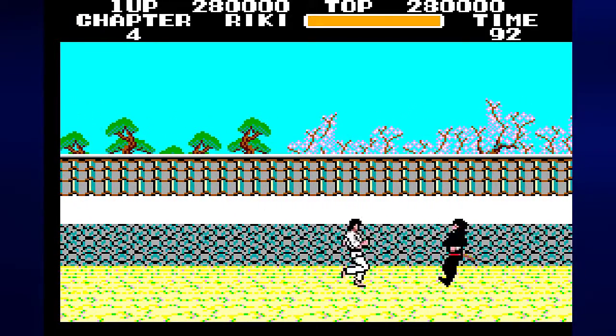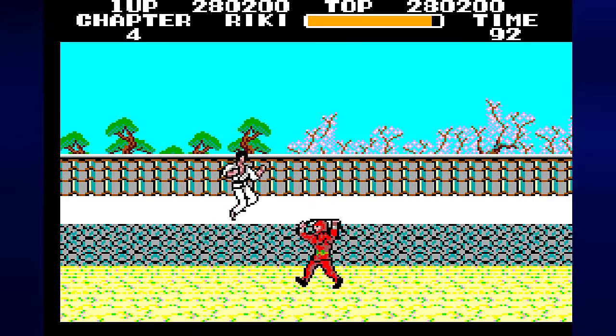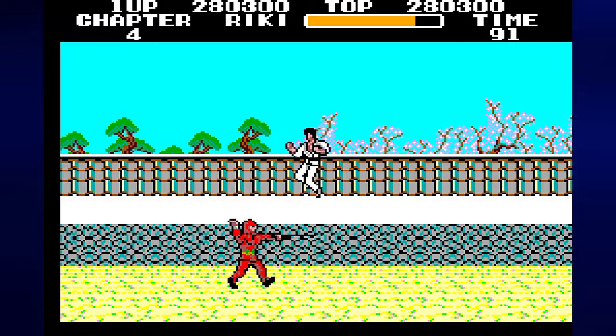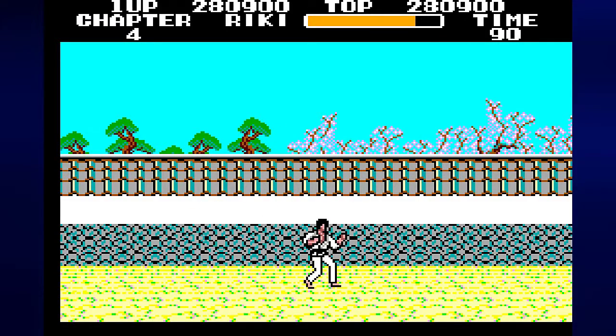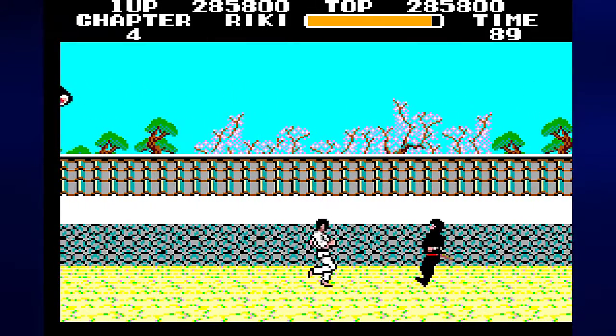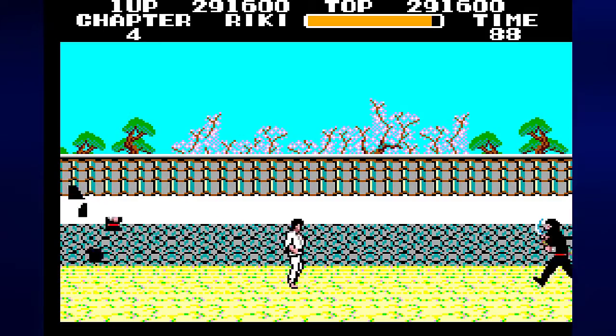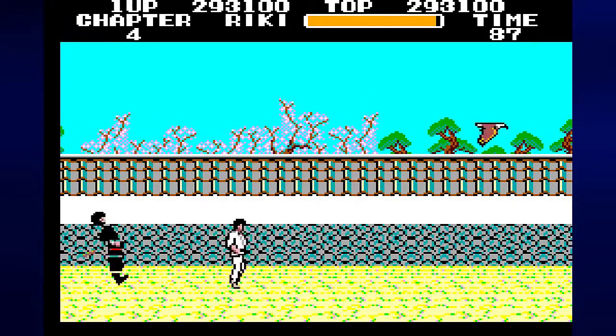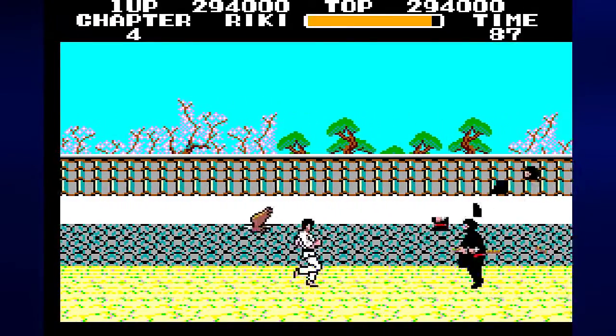You can jump up and kick the Hawks. And now the whip guy — you want to give yourself some distance, then jump kick him, and keep doing that until he dies. If you get too close, he will hit you with the whip multiple times, which will take off a good chunk of energy. I got hit by a hawk there, but that's okay.